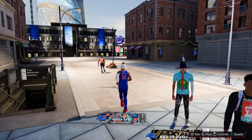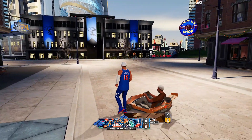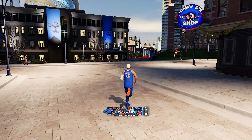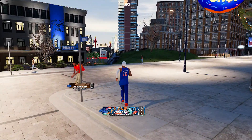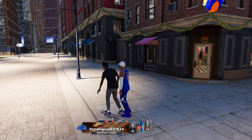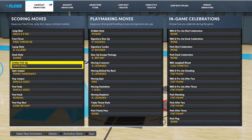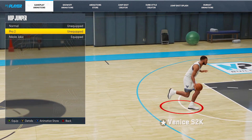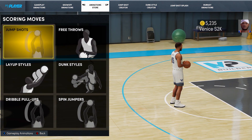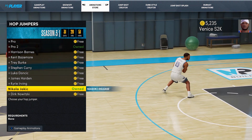What up 2K fans, it's your boy Venice. Today we're discovering a new Season 3 move — we're going to take a look at Nikola Jokic hop shot, the regular hop shot, not the post hop jumper. This move is crazy good looking. To equip it, go into the animation store, scoring moves, two-hop jumpers, and the Season 3 Nikola Jokic is highlighted right there.